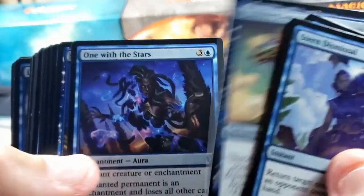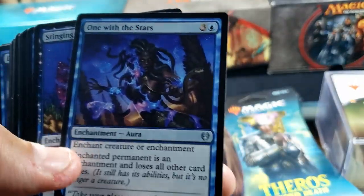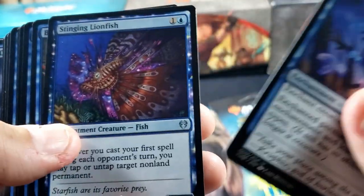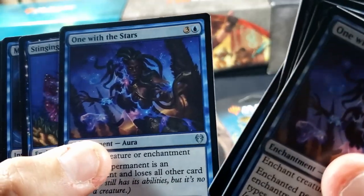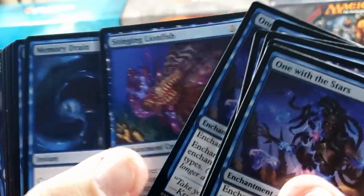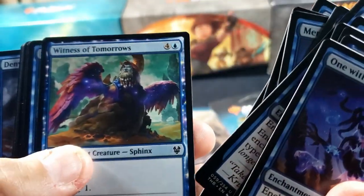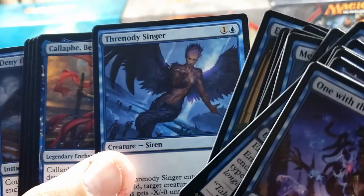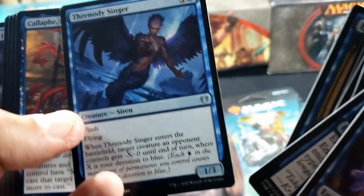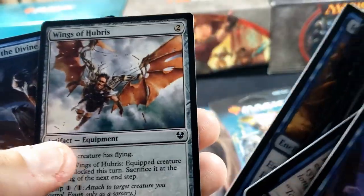Here are some uncommons: One with the Stars, Lich. Going through — One with the Stars again, Lionfish. All in all not bad. Going through a Singer Siren — ooh, that's pretty.